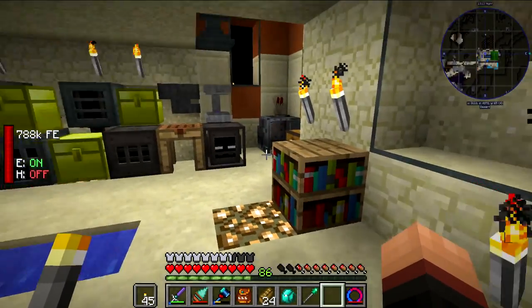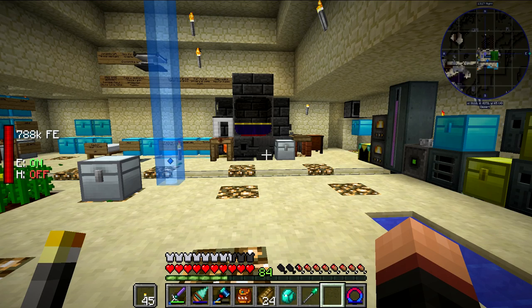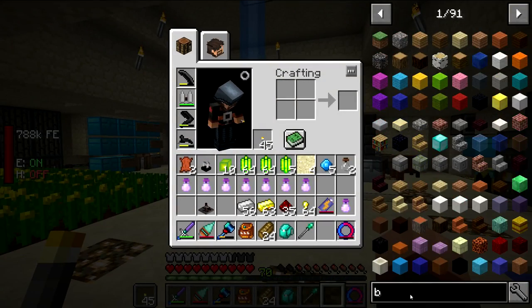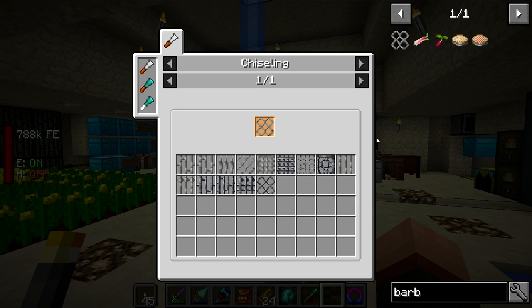Anyway, what was I talking about? Yeah, I wanted to do some more base defenses and I actually had some ideas. My ideas for base defense is definitely Sentry Guns. Once we can get some more material going, we can craft more Sentry Guns, because I think I'm running really low on aluminum. Is there some sort of barbed wire in this pack? Because that would be amazing. There's iron bars that look like barbed wire, but that's not good enough.